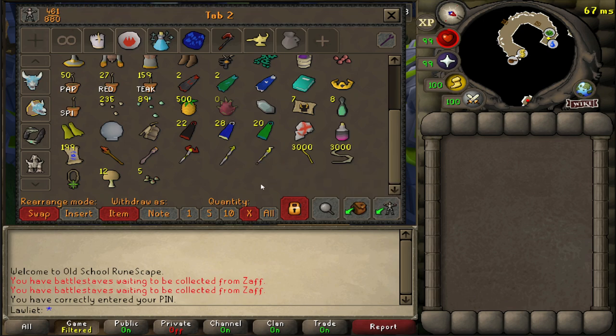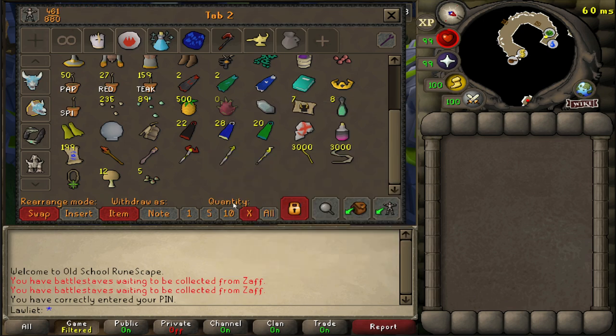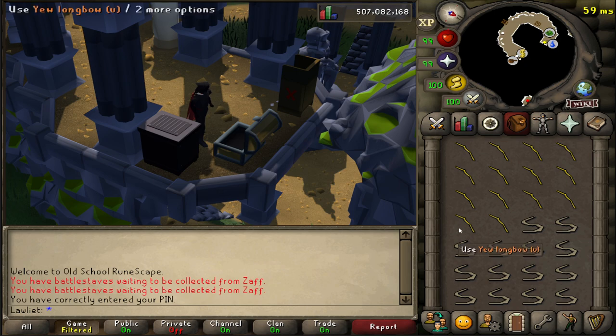Now the setup is very simple. All we're going to do is withdraw 14 at a time. You can use the quantity option and select X. Once you've already set 14 as your number, just left click each item to pull out 14 of each. Then all we do is click on the yew longbow, click on the bowstring, and hit 'string all.' And that is pretty much it — let's just jump right in.